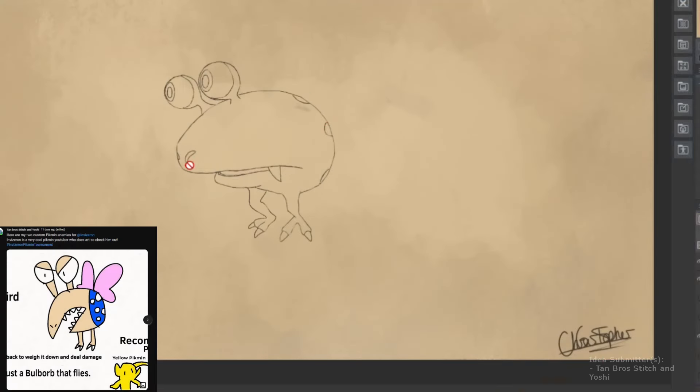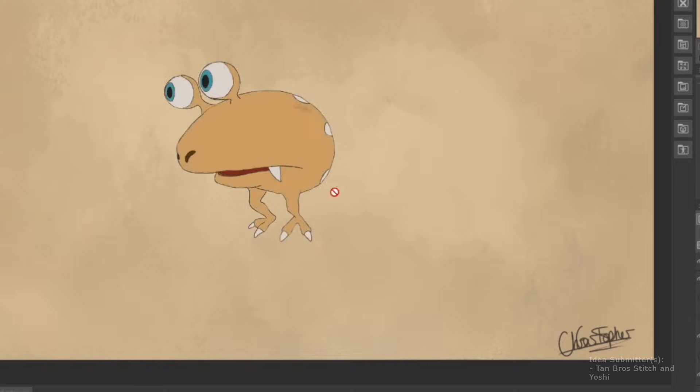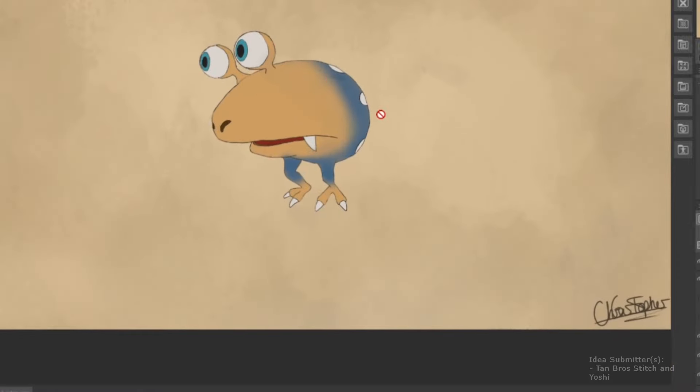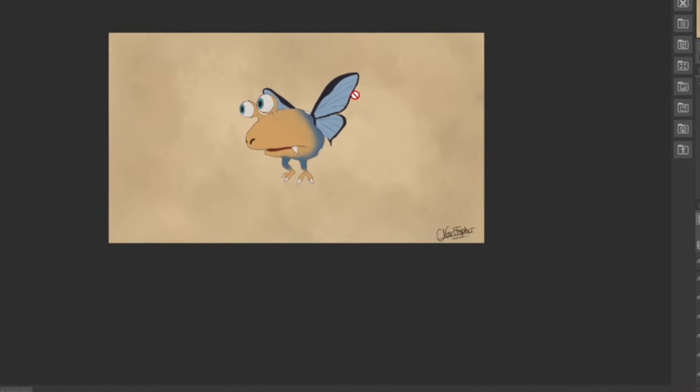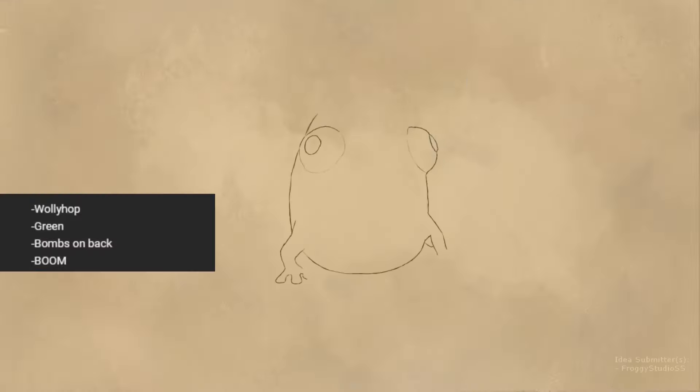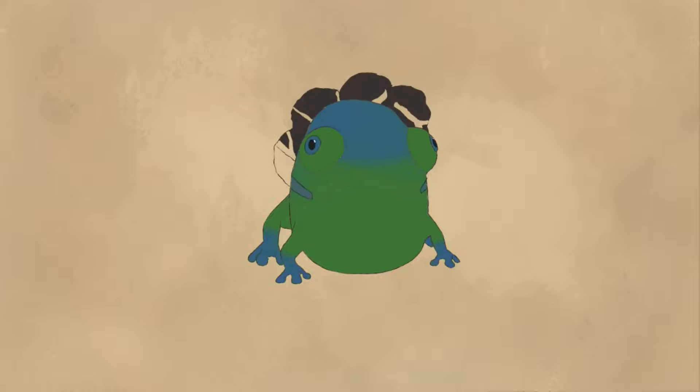Another bull borb is up next with a drawing submission — the Winged Bull Borb. This is another one of the three where the timelapse was lost. The drawing has slightly changed colors, and the mechanics are simply a bull borb that flies. Following that is the Volatile Wall-e-hop, which is green with bombs on its back — basically the Volatile Dweevil but as a frog. The bombs are supposed to be lodged into its back, though the angle in the drawing makes that a little hard to see.